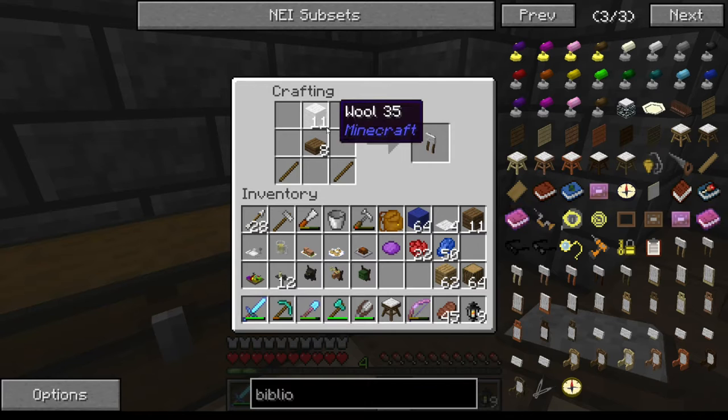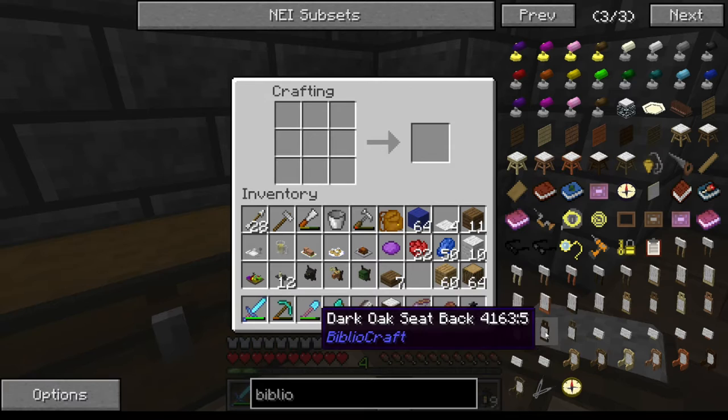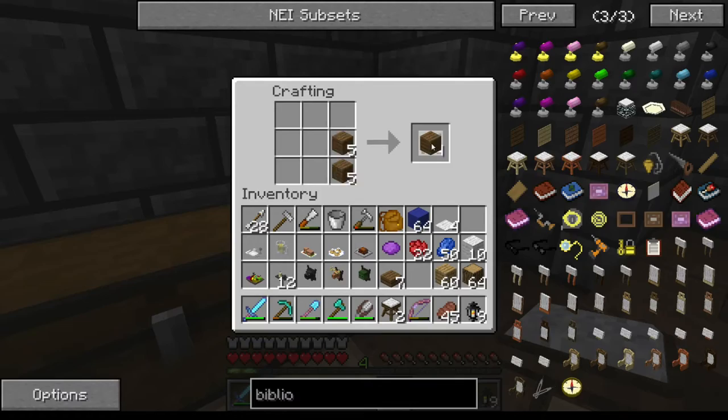I need another pressure plate — damn it! I've only got sticks for this yet, but we'll get there. You get all of that kind of stuff going on and then you've got the backs, and I want to get the chairs going.